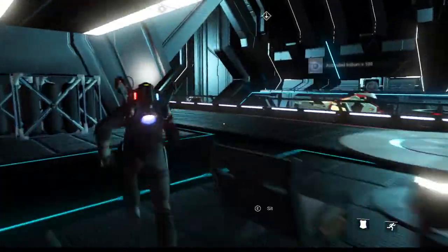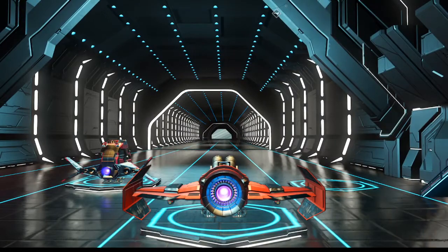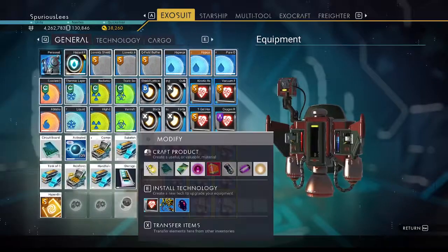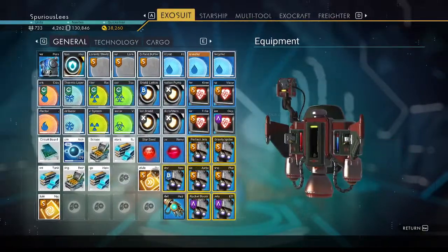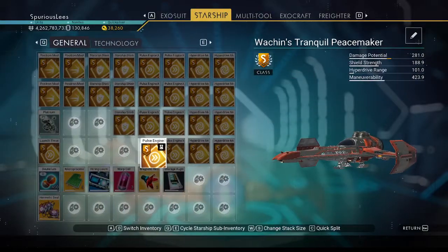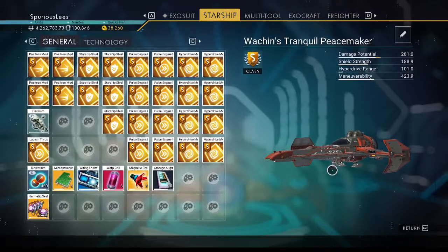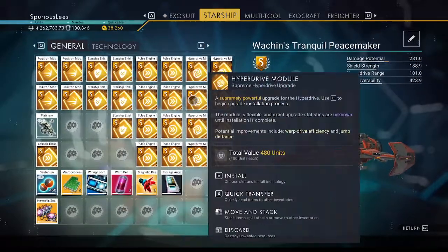I decided that we'll just keep the modules we get, and we can ditch the resources we get. Let's hop into the ship. I crashed earlier when I hit my inventory. Let's put these over here — this can go with the pulse modules. I've realized that I need to upgrade this ship too, not just the potential explorer that I would like to get.